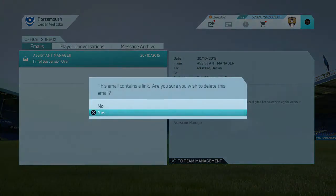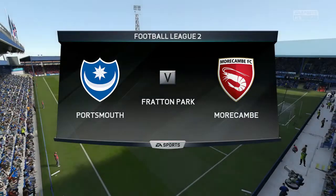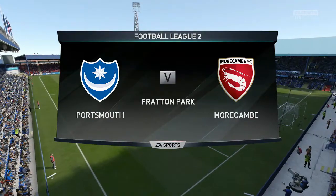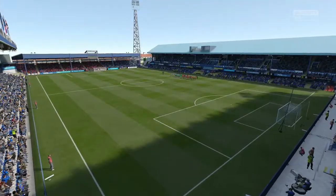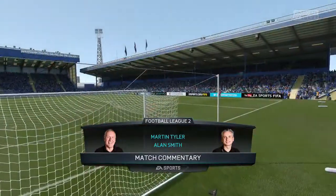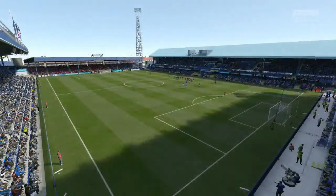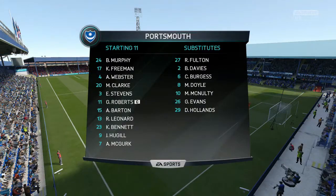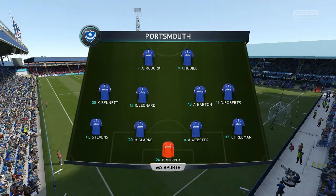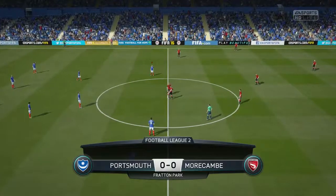All we want to do now is get into the next game against Morecambe and bounce back. We want to get our scoring form back because we haven't scored against Northampton, Stevenage, or in that loss to Wimbledon. We are currently level on points with Northampton at the top. I brought Adam Webster in instead of Christian Burgess — he's a promising young player whose rating could really improve with more game time.